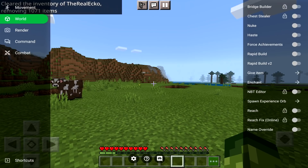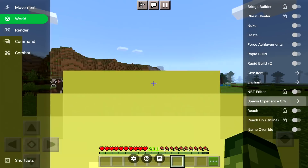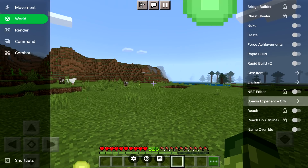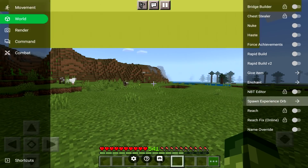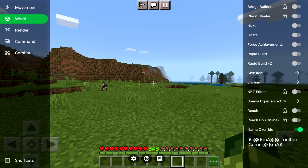You have an NBT editor which is hidden as well. You've also got spawn XP — oh my god, look how high this goes. I'm giving myself a thousand XP levels. Maybe a thousand is a little bit too much, but five hundred plus is okay. There's reach and reach online — if you're using it online, be aware. You've got name override as well, so I'm guessing you can name something if you wanted to.